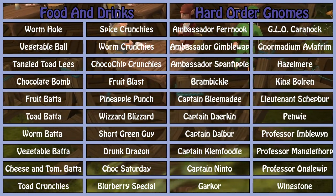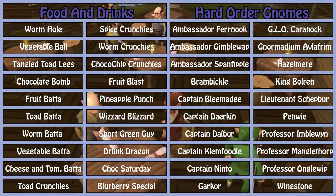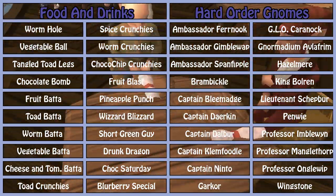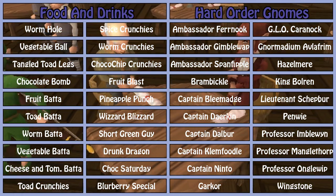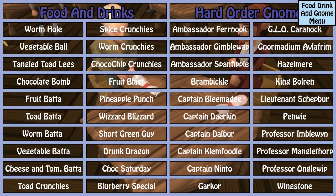On screen I have the names of all the possible food items, cocktails, and gnomes. If you click on any of the gnomes, it will show you where they are located, the fastest way to get there, and the fastest way to get back. For all the food, it will show you a small tutorial on how to make that piece of food. At any time you can click the button in the top right while viewing those things to get back to this list.